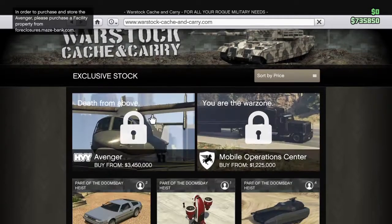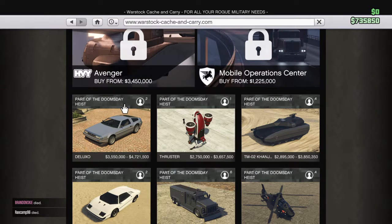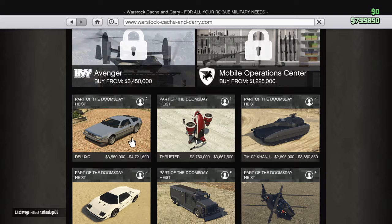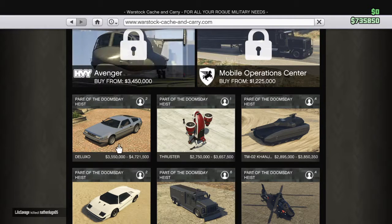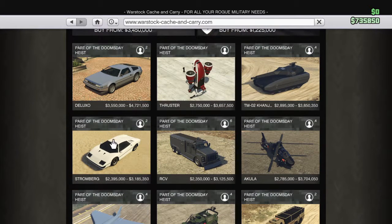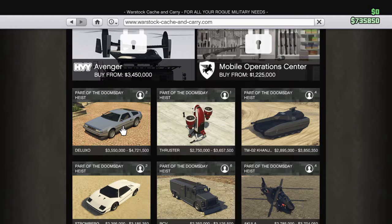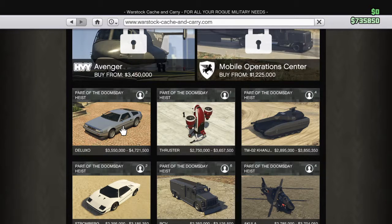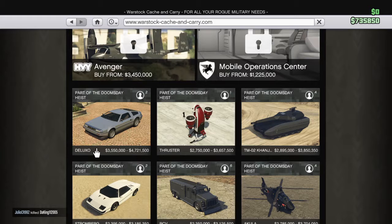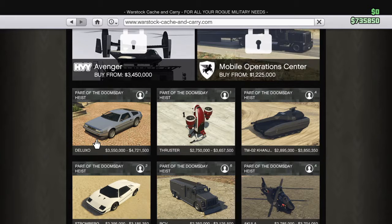Look at all this — there's the new Avenger, there's the Deluxo. Personally in my opinion, probably one of the best cars in the game for all-terrain. The Deluxo can do absolutely anything except go underwater — that's what you have the Stromberg for. The Deluxo is basically a boat, an off-roader, and a flyer. It can hover and it can fly, so if you're going off-roading it'll just go over everything.